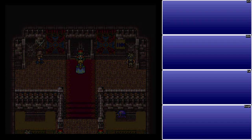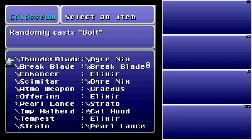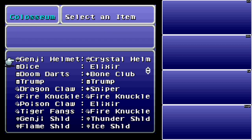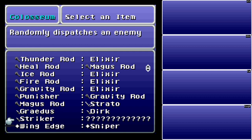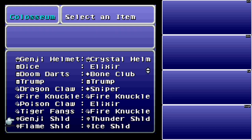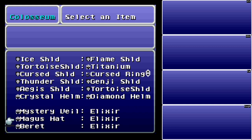I'm pretty sure the Thunder Shield for the Genji Shield is something I've already shown. The Striker always shows question marks, even though you just get the Striker back. After Shadow is no longer there, you'll fight Chupon instead, and I believe it's a more difficult fight, but to be honest, I've never really fought Chupon. I pretty much ignored the Coliseum on my initial playthrough years and years ago, but ever since I've learned about all the things you can do with it, I've always just used a guide instead.